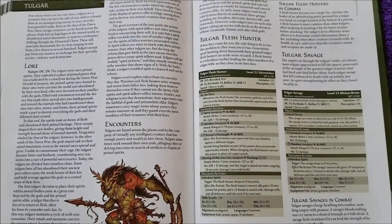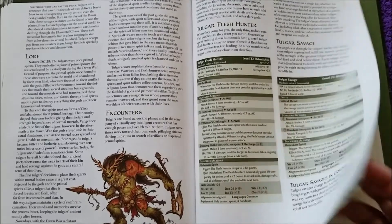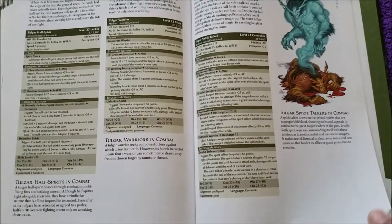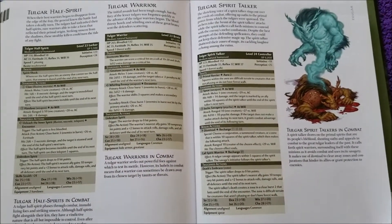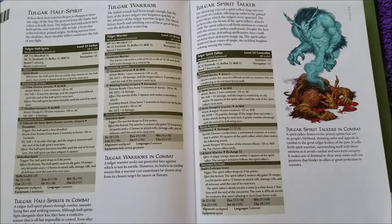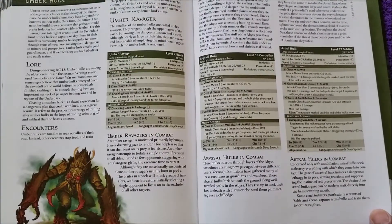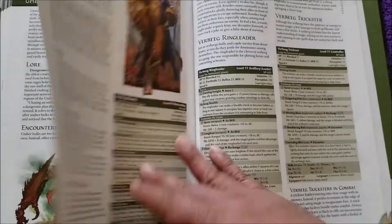The Tolgar — pretty cool looking piece of artwork. I think they did a great job illustrating that creature. Tolgar half-spirits, warriors, and spirit talkers. One of my favorite pictures for the Umber Hulk — I think they did a fantastic job on that.